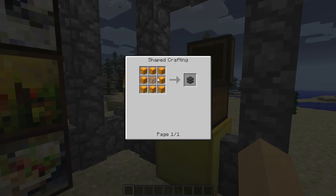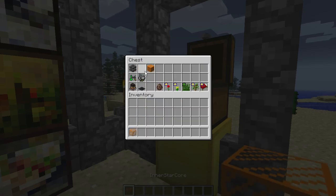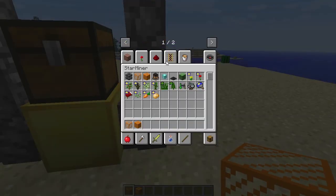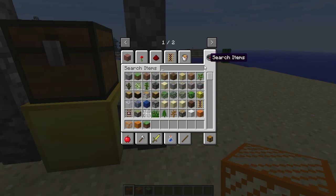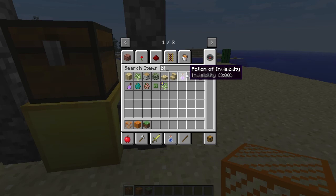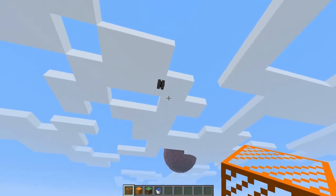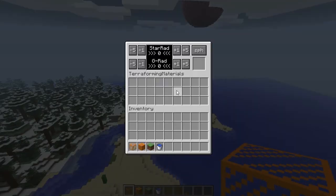We're going to take some of this and some of this, and we're also going to take some blocks to build out. We can use star dirt but it's not very good looking, so we're going to use some dirt and maybe a bucket of water to see if we can make our very own little river up there.